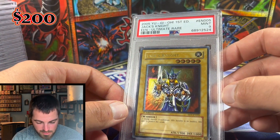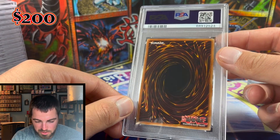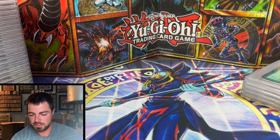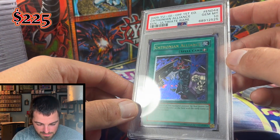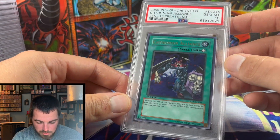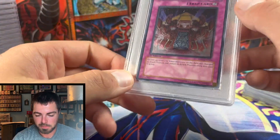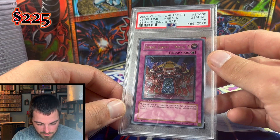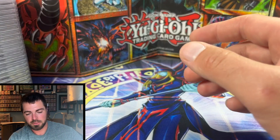Jack's Knight got a nine — can't be too upset with nines, but the real jump in value is hitting those 10s. Symphonian Alliance from Elemental Energy did hit a 10 — very nice artwork there. I don't know anyone crazy enough to be opening these types of boxes to find these cards. Level Limit Area B also got a Gem Mint 10.